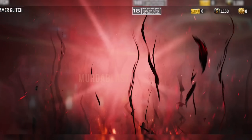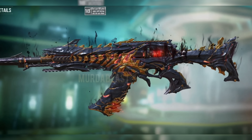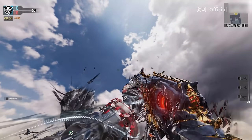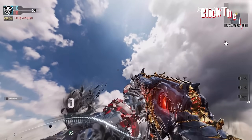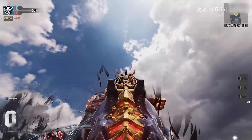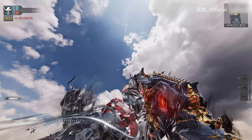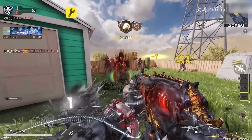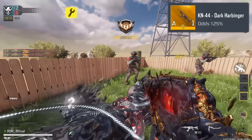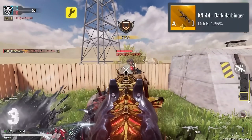Let's dive into the second best item in this mythic drop, the legendary KN44 Dark Harbinger. They've really gone all out with this one — the level of detail is impressive. You'll notice some amazing effects on the gun, giving it a fiery and dangerous look. It has a fantastic iron sight and looks super clean overall. One of the coolest features is the kill effect, which shows a quick shadow or glimpse of Mythic Ghost. It's subtle but really adds to the mystique of the gun. The KN44 has a 1.25% chance of dropping in your first spin, so many of you should be able to snag it within 4 or 5 spins.